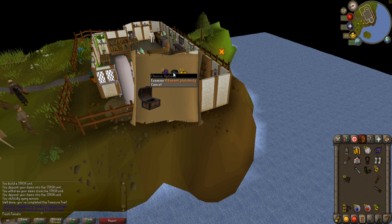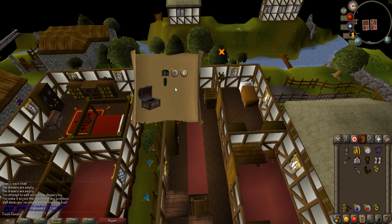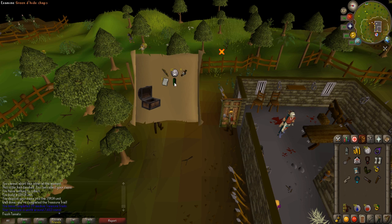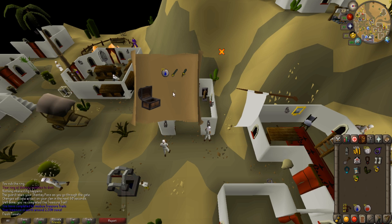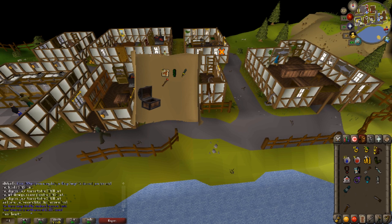I keep getting green stuff and keep thinking it's ranger boots. But hey, 53k — we'll actually take that. We've been getting really lucky with our medium clues. Another medium, 13k — guess we'll take it. Clue scroll number five — a Saradomin item — 706k! Well, it's something. Another clue scroll and nothing whatsoever. Another casket — another medium clue — and nothing good at all.